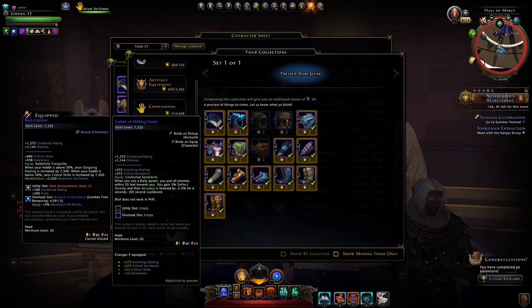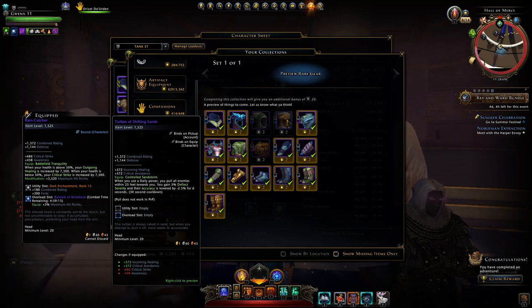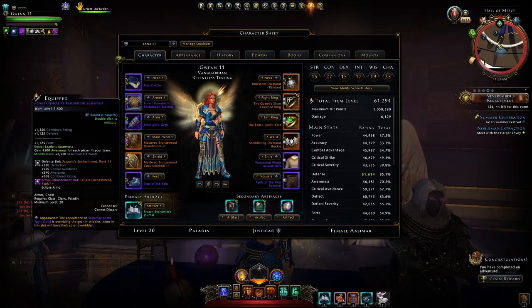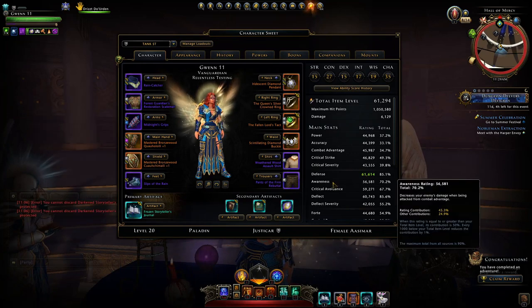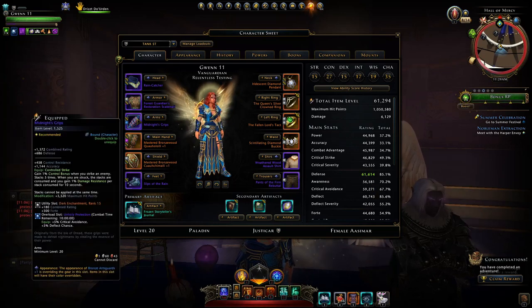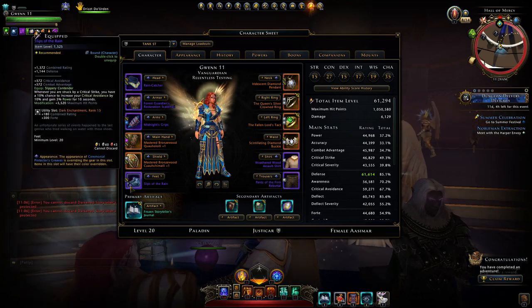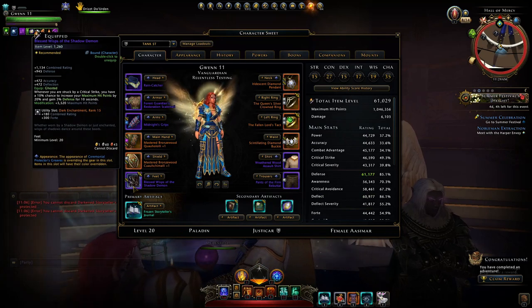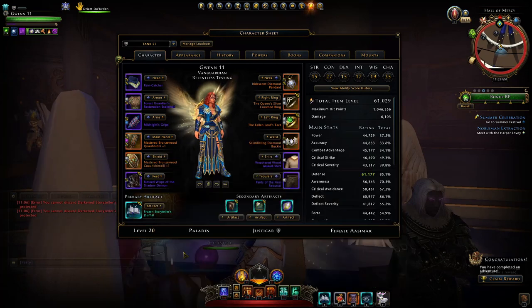You could use the manticore's helm piece from the Chult hunts, or from the Vault of Stars collections we have the hardcore boss, and you could get this turban of shifting sands — it's absolutely a huge benefit within area fights where you have lots of enemies and you can just immediately pull them towards you, and then your DPS can just unload on them when they're all in a nice tight group. For my armor, I'm using the forest guardian one, giving that 7,500 awareness when in a party. Then for my arms, you want these midnight grips — it will give you that extra damage resistance. And then for your feet, you ideally want either the slips of the rain, though they're not as good in my opinion as these blessed wisps of the shadow demon.